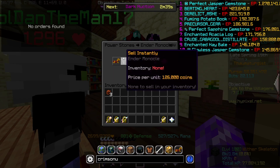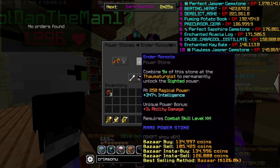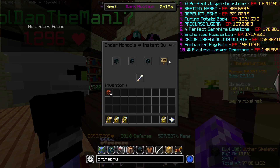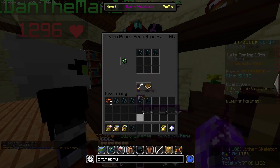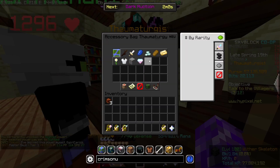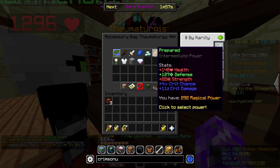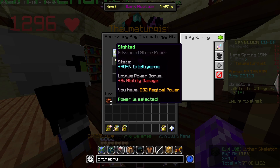I'll buy nine of these — this is the Ender Monocle. Once I combine these, with my 250 magical power I will gain 347 intelligence. Depending on how much magic power you have, the more stats you'll be getting from the power stones. To get magic power you have to get more talismans. That'll cost 1.2 million. We go in here for all nine and learn the new power, then we can select it — and there we go, we get our stats.